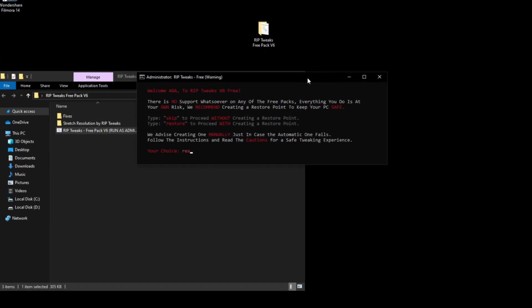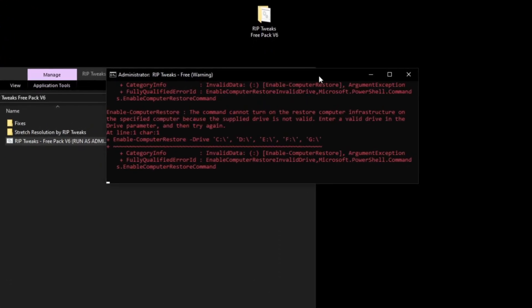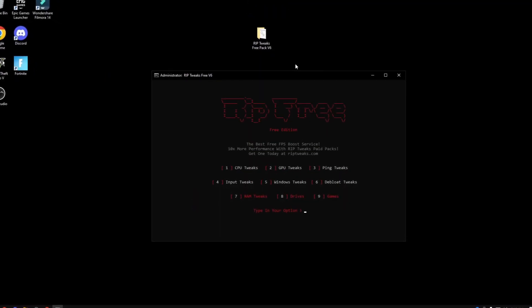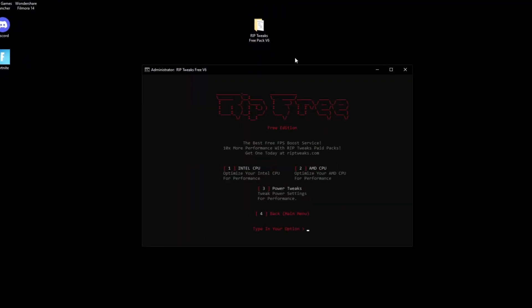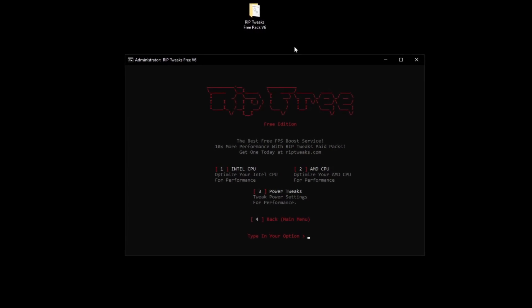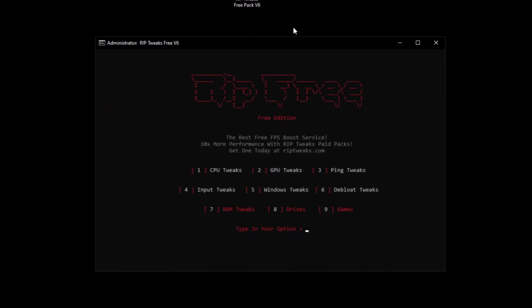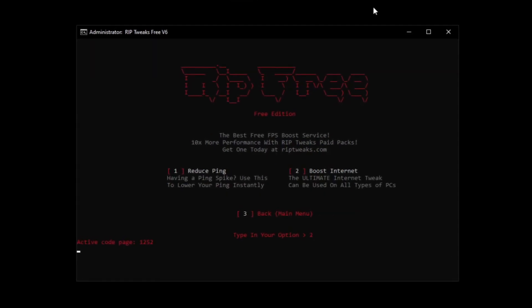Now type in 'restore' to create a restore point and basically save your system from any errors ever coming up. Now you can start with the CPU tweaks — click number one on your keyboard. I have an AMD CPU so I'll click number two. Power tweaks is number three, go back with number four, do some GPU tweaks like NVIDIA. We can go back, do some ping tweaks, and use the internet performance option.